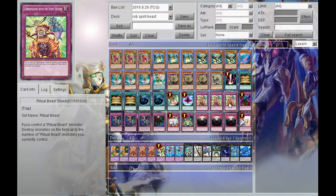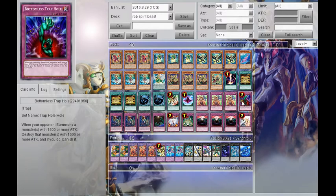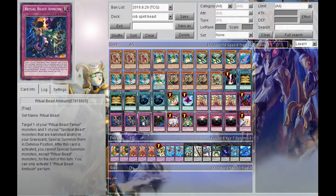3 Ritual Beast Steeds — you play this at 3 because it's one of the best cards in the deck. 3 Ritual Beast Ambush, same as the Steeds — you have to play this at 3 regardless, no ifs, no buts.